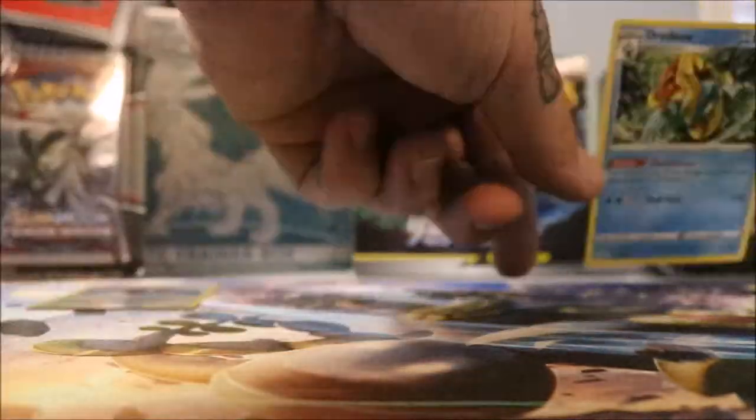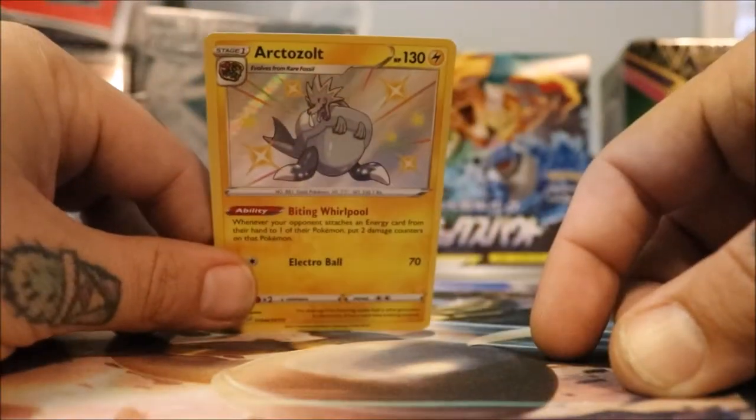So if you guys want to trade or buy any of those, they will be available on Dankness Ablaze Instagram. Speaking of baby shinies — I don't have this one yet. Arctazolt is super nice. And another one — you're the king of the baby shinies, man. I am, I am the baby shiny god.